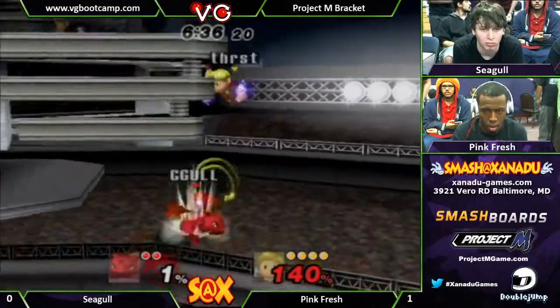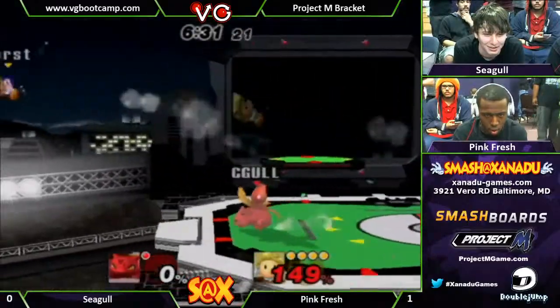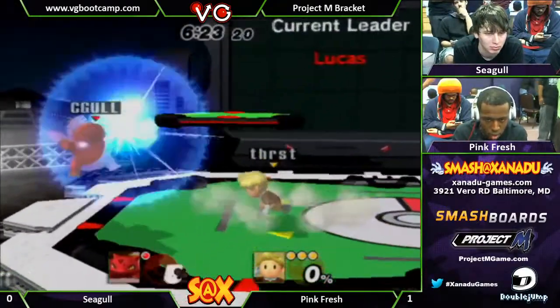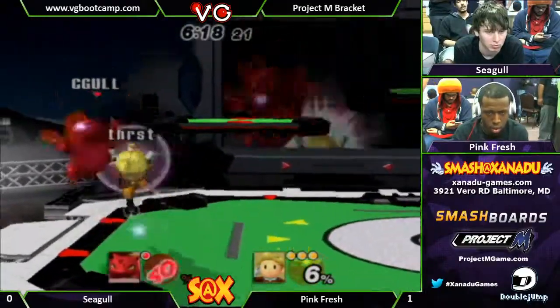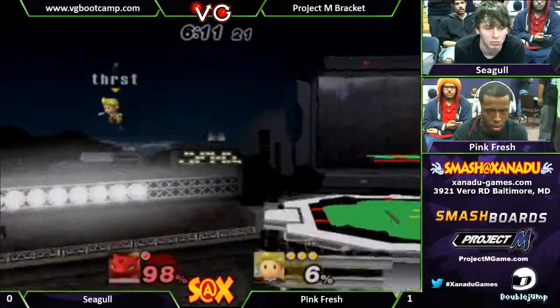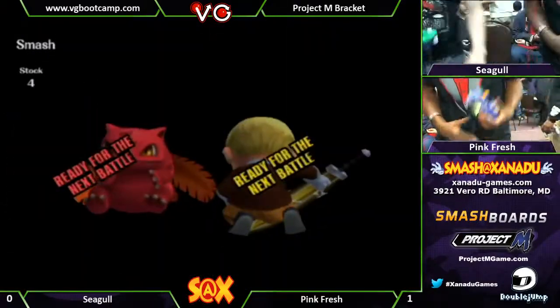Yeah, now you can combo into it. The King of Xanadu keeping his throne. Seagull finally gets some hits in there, but he's really got to learn how to deal with that move — and it's done. Easy. Troll laugh. Good game, Marcus.